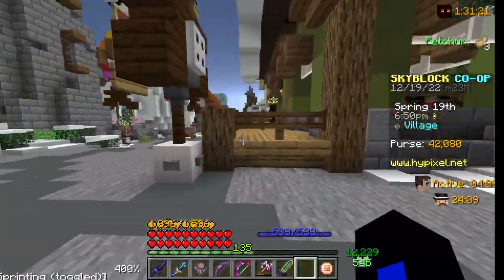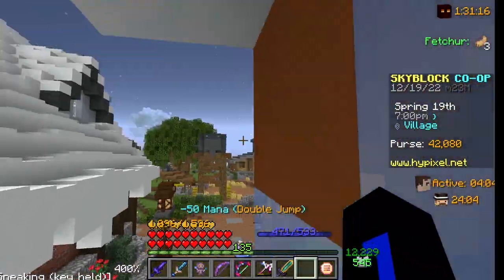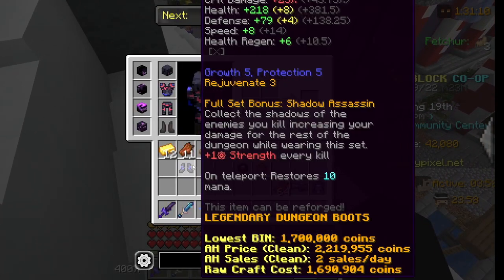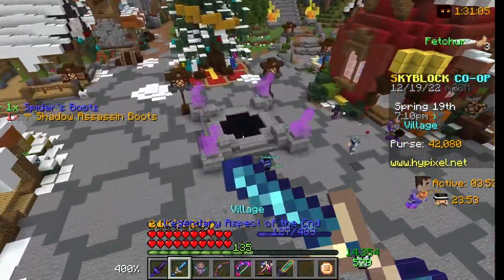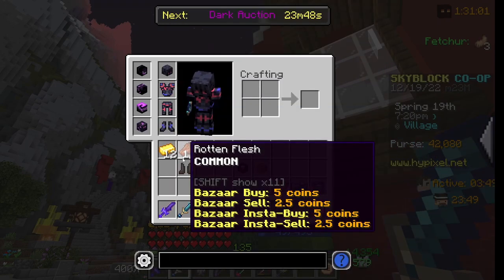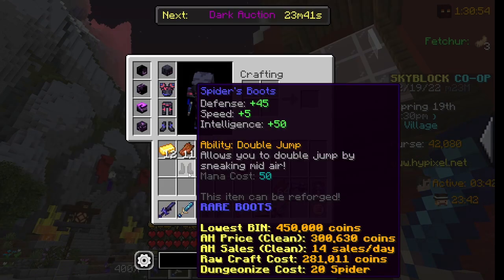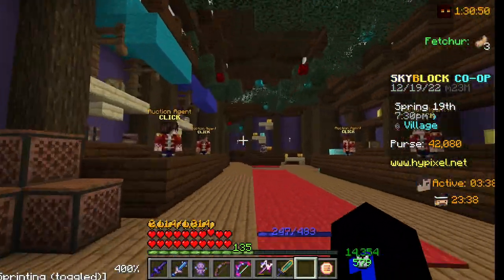Basically, if you jump and hold Shift, you double jump. So you can go like this and jump around. It doesn't go very high, but you can still jump around your island. To put the stats in perspective, these give you 45 defense, plus 5 speed, and 50 intelligence.